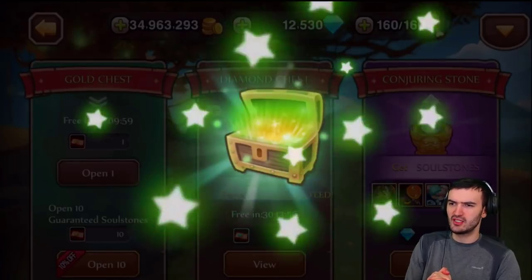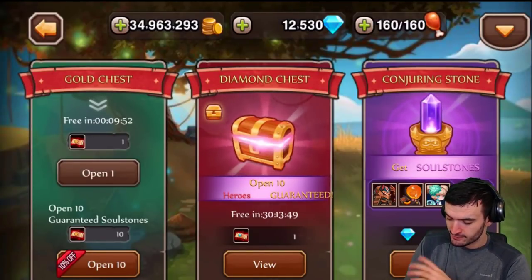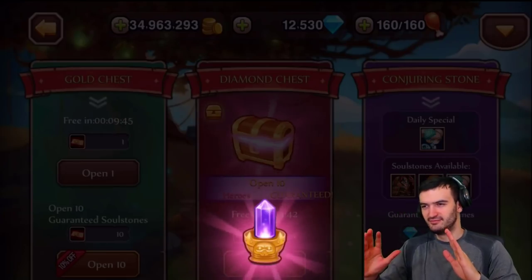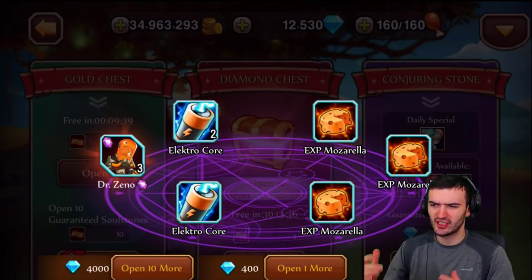I got a free gold chest, so let's shake it off here — shake off the bad luck. That's pretty bad luck, guys. And I got one free pull, so I'm gonna go ahead and pray to the RNGs that I pull her on my free. What are the chances? There's no way — and of course not. No freaking way, but we got Dr. Zeno, which I don't need.